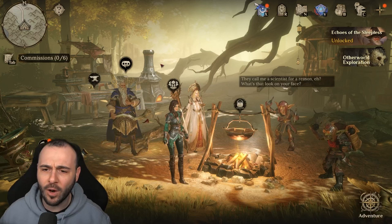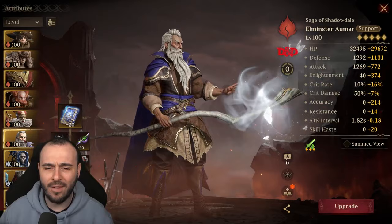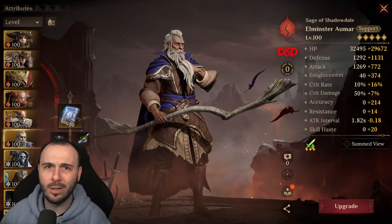Overall the champion looks pretty interesting — he is a support champion. He's not necessarily meant to deal damage. I'm not saying you cannot squeeze some damage out of the champion, but honestly I find it a waste. He comes together with an artifact, and you can unlock that artifact by paying an additional 240 fragments.